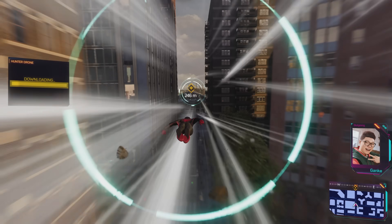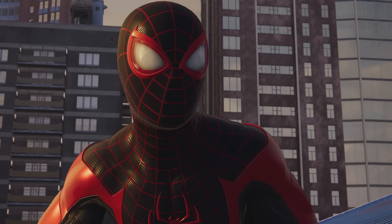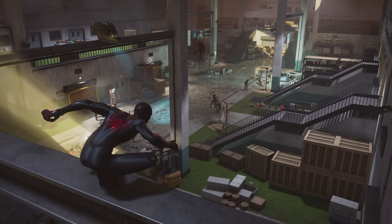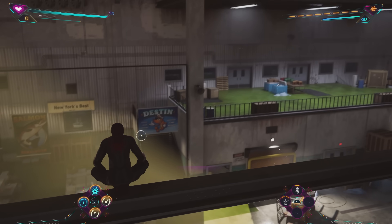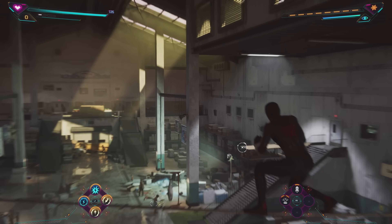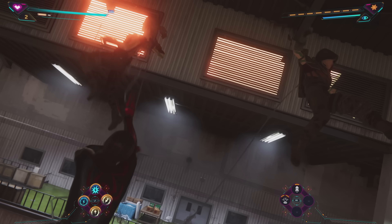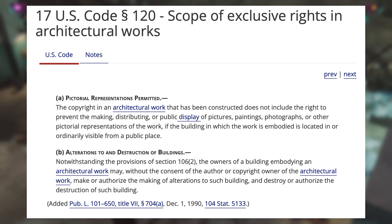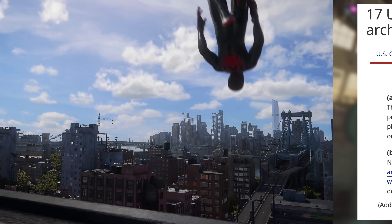Both hosts admit they didn't even notice the Chrysler Building was missing from Miles Morales until reading this article — so they can't be too upset about it not being in Spider-Man 2 either. Andreas notes there will be some angry New Yorkers in the comments, and also some people shocked to learn you can copyright architecture. A quick legal lesson: you can copyright all sorts of creative works, including architecture.